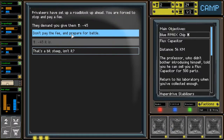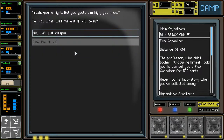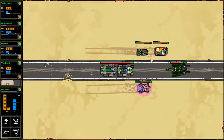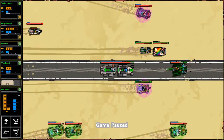Privateers have set up a roadblock up ahead. You are forced to stop and pay a fee. Well I don't have your fee — that's a bit steep. Let's talk to them. They offer to make it 10 scrap, but I don't even have that, so we'll just fight. We got some guys incoming bottom left. This guy has a stunning device — I'm going to see if I can stun him before he stuns me, then take him out.